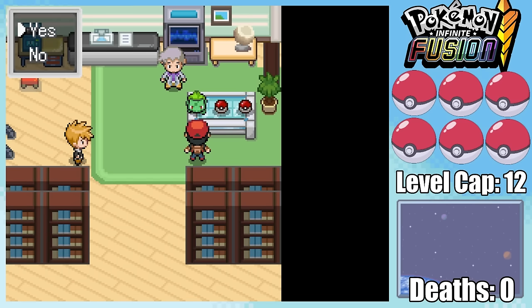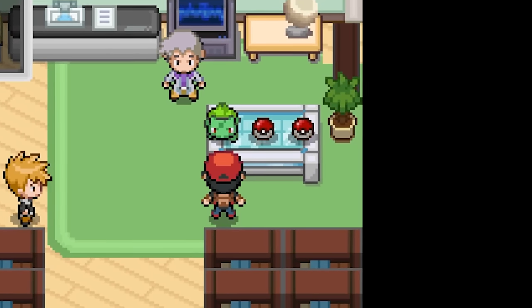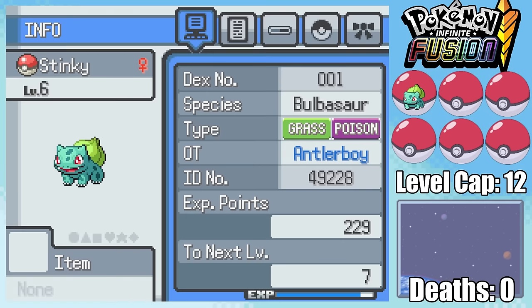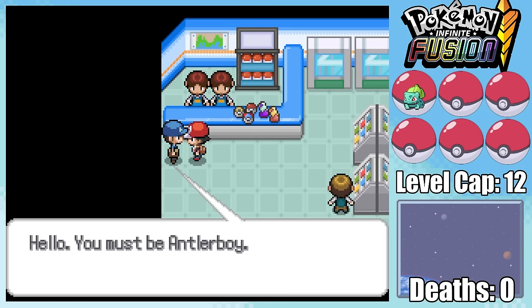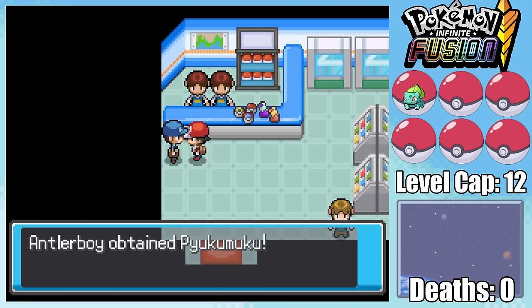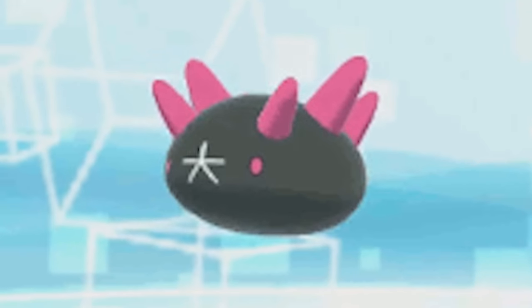In Kanto, the best starter choice for a Nuzlocke has always been Bulbasaur. And even though gym leaders all have different Pokemon in Infinite Fusion, they still have the same type, so I went ahead and picked Bulbasaur. Besides Oak's parcel, Viridian Pokemart also offers us a free Pokemon: Pukamuku, known for puking its guts out and nothing else.